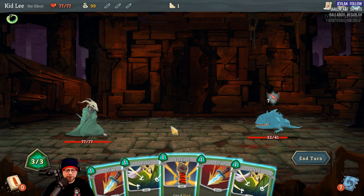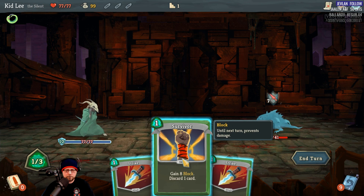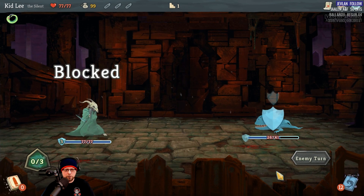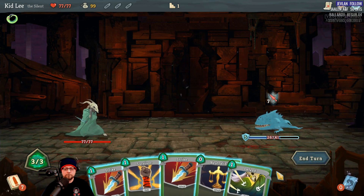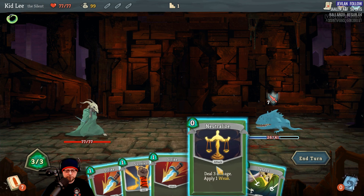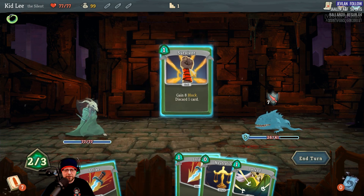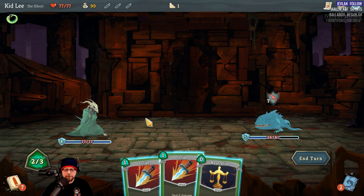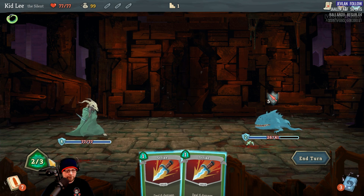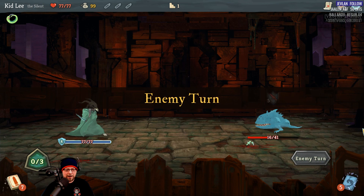Next turn he's doing seven, so I need to block that — there's five, there's ten, I'm good. Strike him for six. Once you know what you're doing, it goes pretty quick. The encounters get harder as you level up. He has five block and is going to do seven damage. I gain eight block with one card but have to discard one — I'll get rid of a Defend. I try to get through his armor with a zero-cost card for three damage and a Weak. He blocked — he's down to 16.